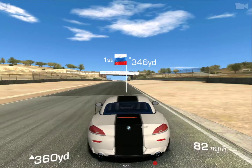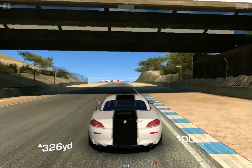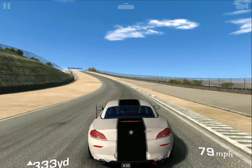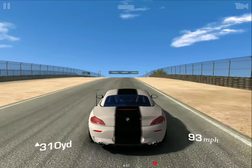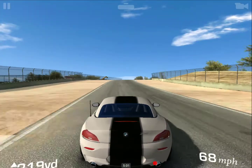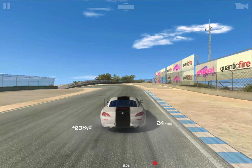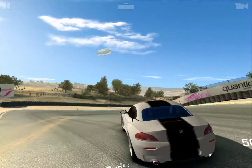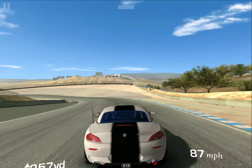We're comparing where we are on the track to where the other car is on the track, so sometimes it appears we slow down or speed up, but we're actually at consistent speed — it's because of the place on the track for the hunted car. I want to keep the distance around 300, and when it drops to 200, I need to get it back. It looks like they're on a faster part of the track.